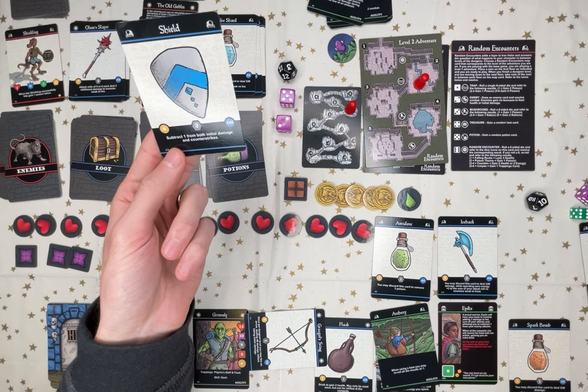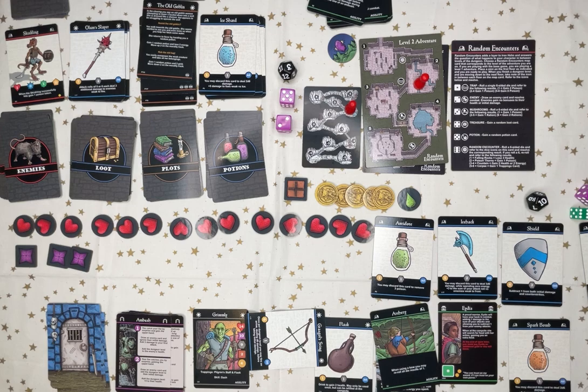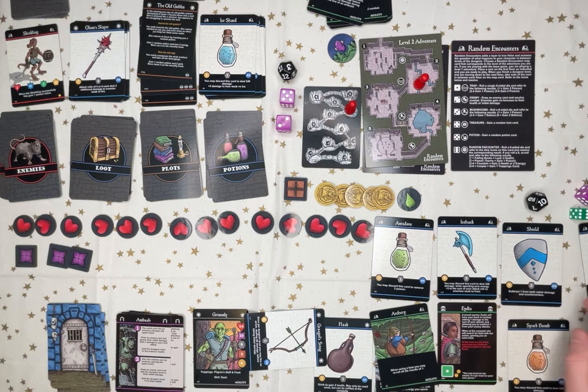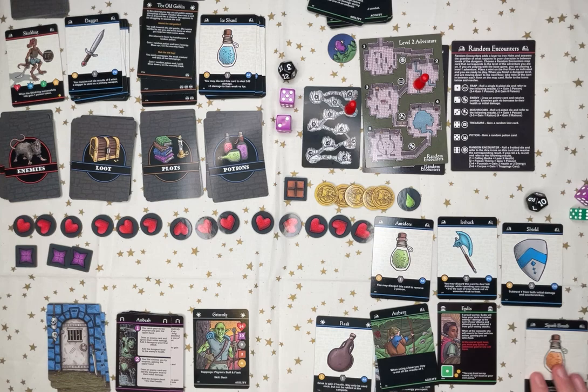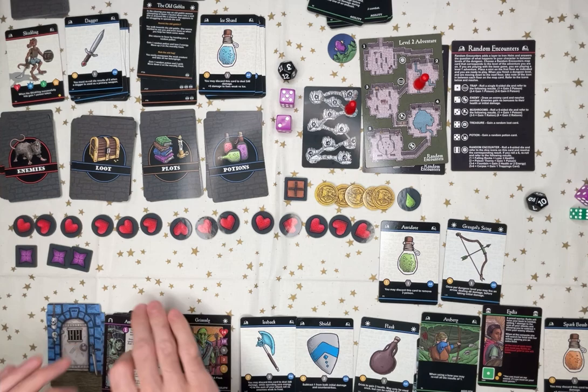I can use the shield — subtract one from both initial damage and counter strikes. But I kinda like my bow. Let's see if I can carry all this. I'm a little bit over-encumbered if I carry all this. I'll drop the dagger. Equip ice hack and shield. Put this to the side. Boom.